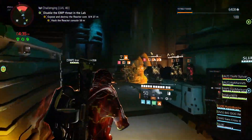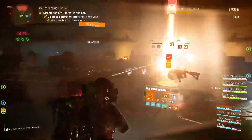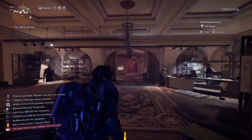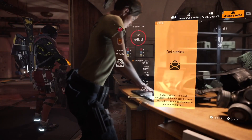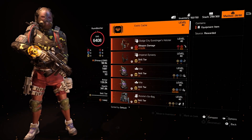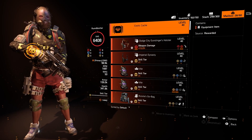Of course it depends on your RNG. If your RNG is better than mine maybe you can get more, but most of the time you will get Chameleon and Capacitor. Sometimes you can find Bighorn but it's a really rare drop. Most of the time it's Chameleon and Capacitor, plus exotic cache as a reward.